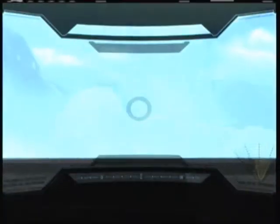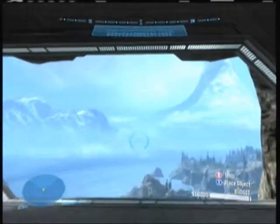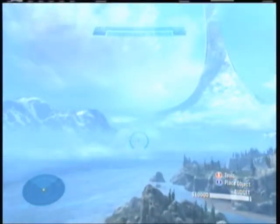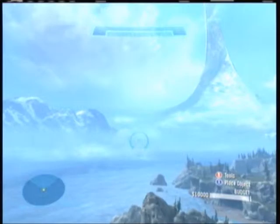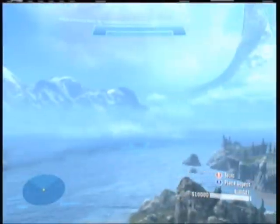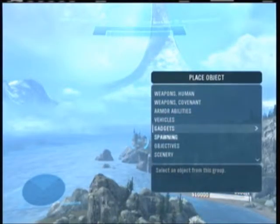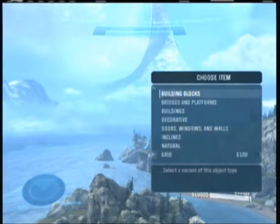I'm going to show you how to build stuff outside of the bounds — outside of out of bounds, whatever you want to call that. There's like a limit to how high you can go, so you might want to look back at the Coliseum. Going to have to zoom in over here, then you choose a 5x5 block. The block actually doesn't matter, so I'm going to choose a 5x5 block.